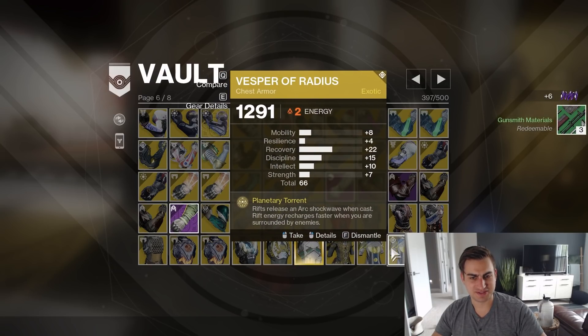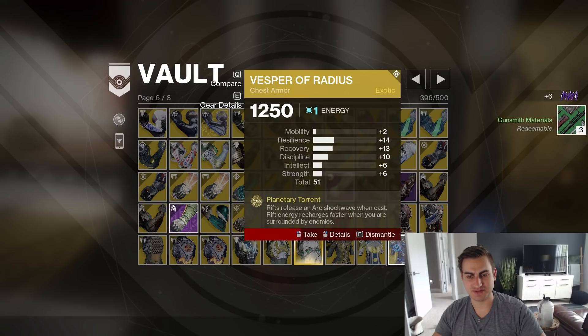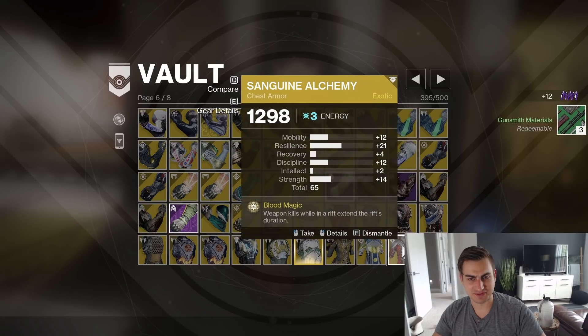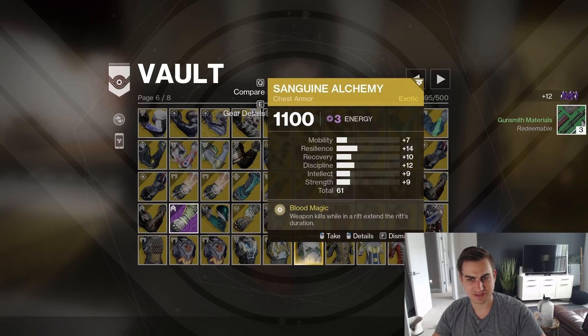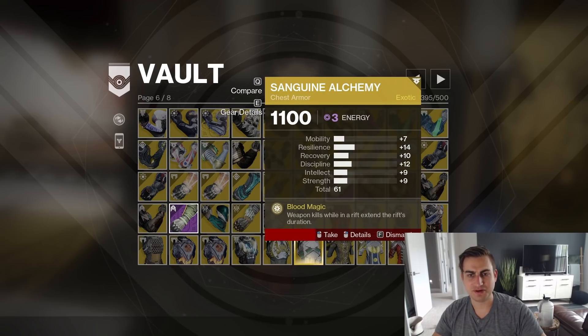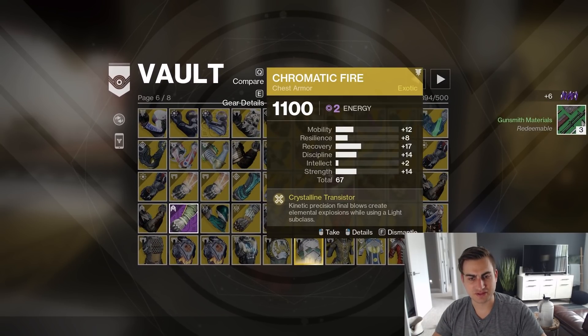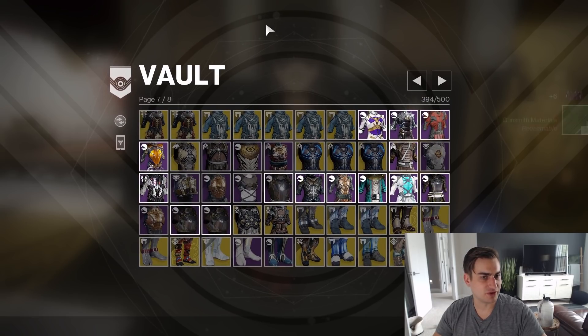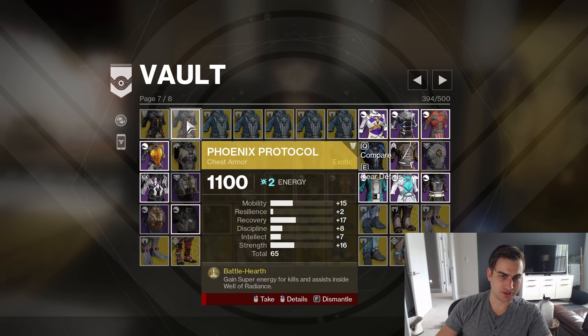Vesper's Radius — 61, 66. Oh wait, there's another one — there's an ornament on it. Oh, this was supposed to have been from collections. Sanguine Alchemy — I forgot about that. Better spikes, less Recovery — I don't care that much. Maybe this will get a super buff someday, but not yet. That's my only one — oh yeah, this is a good roll on the 67, but who uses Chromatic Fire? Phoenix Protocol — I think I have a Masterworked version of one of these somewhere already.